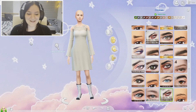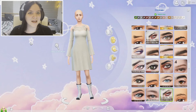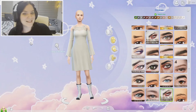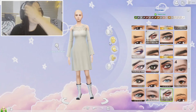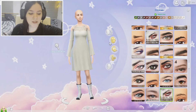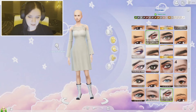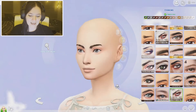You might notice I have a different CAS background today. I wanted to find one that fit my channel more, so I found one that has stars, planets, and space — and I love space, so it works. I'm also going to switch off the lights because I've had kind of a bad headache today, so I want to make sure it doesn't get any worse. Got my nice fairy lights on.